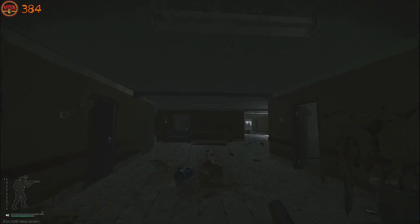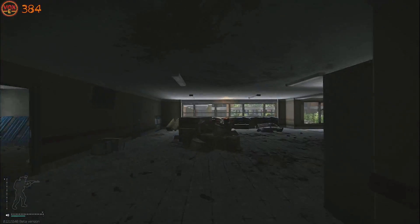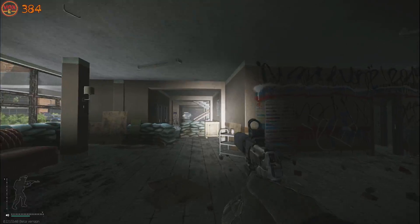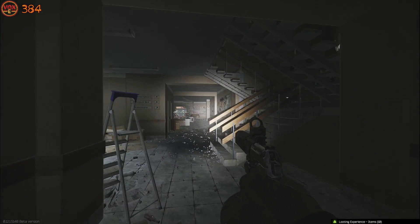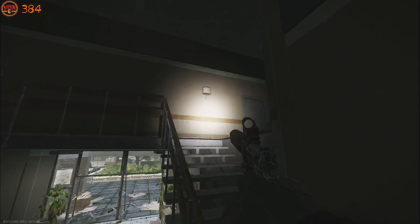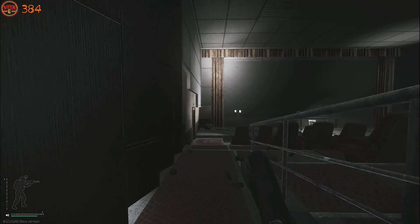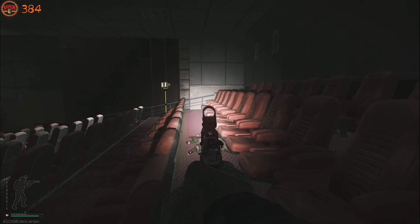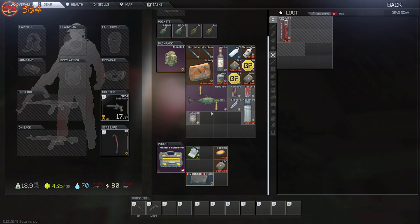Now heading over to north wing — dropping down to the first floor and heading through the east to north bridge. The first thing we're met with is a lot of food items and a couple miscellaneous items. Heading to the cinema and checking these chairs for food if you're in a hurry, I'm also checking this dead scav here because he can spawn a lot of cool things you need for your hideout — food items and miscellaneous items such as corrugated hose. I found a toolkit, which is worth a lot of money.